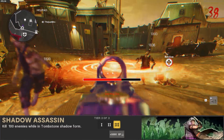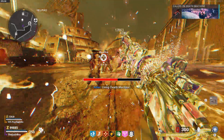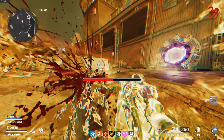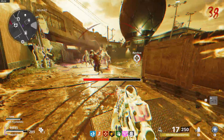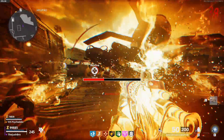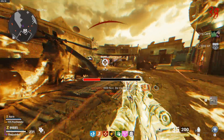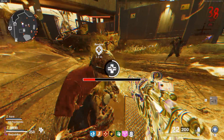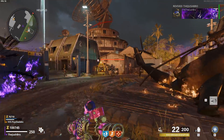The fourteenth challenge of the season is called Shadow Assassin, and to do this challenge you have to kill 100 enemies while in your Tombstone Shadow form. This pairs really well with the Who's Who challenge where you have to revive yourself using Tombstone. I recommend using a Wonder Weapon just because you can kill the zombies really easily. You can do this on any map using any gun, however. Just be very careful — if you do go down in your shadow form, you will completely die out. If you do this in multiplayer, you can work on this a little bit easier by running around in your Tombstone Shadow form, shooting the zombies, and then having your friend revive you to be a little bit safer.